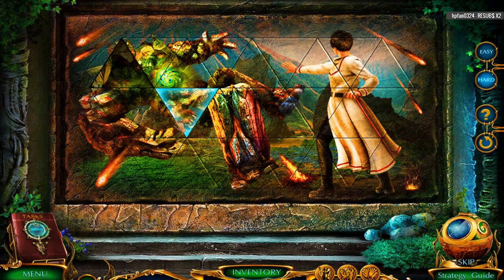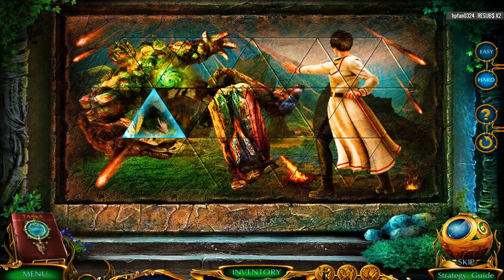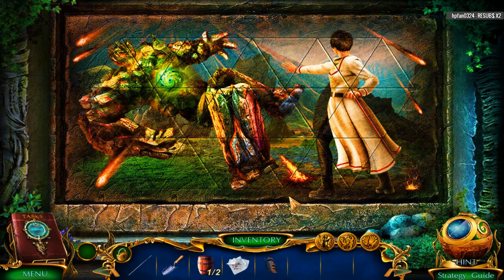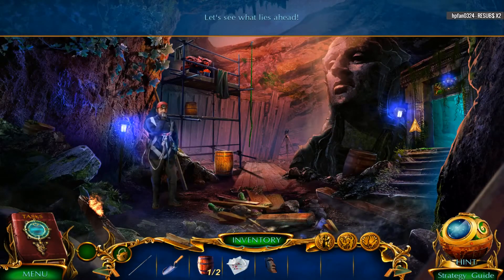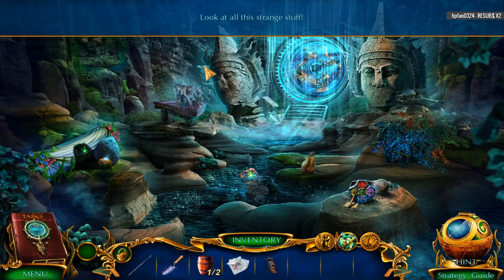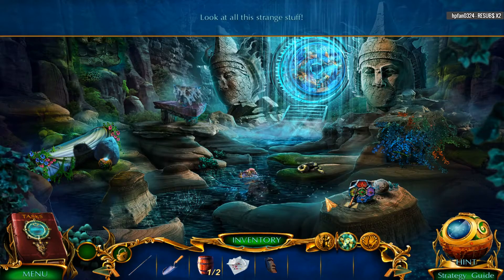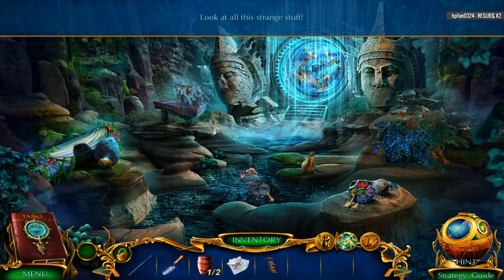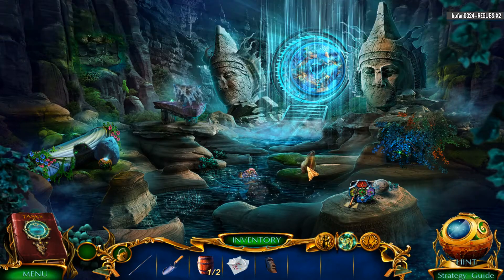Very good. Very nice. Then we just have to move these three, or these two. Let's see what lies ahead. I feel like we would've got squished by now, but whatever. Look at all that strange stuff. Very strange. Looks like we are looking for a morphing object here. I like how they sparkle it when it's not found yet — that is actually really nicely done.